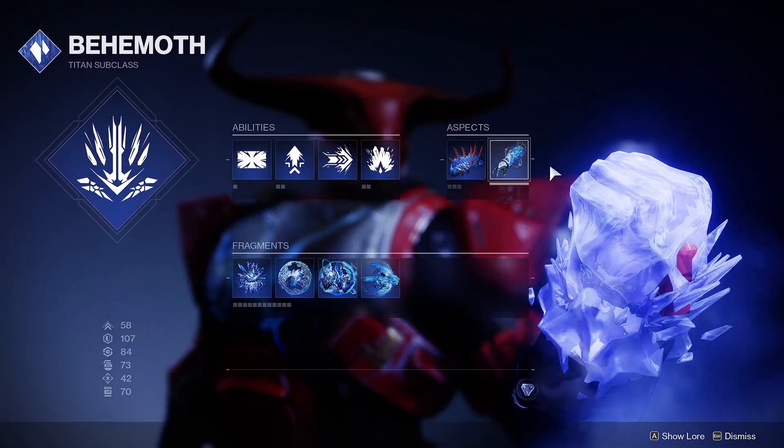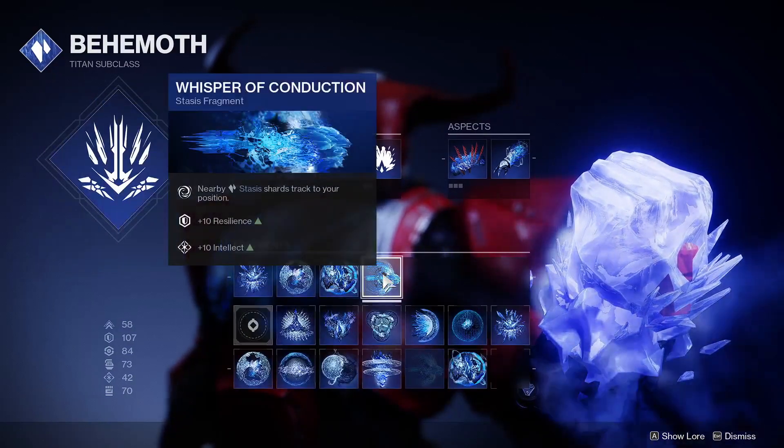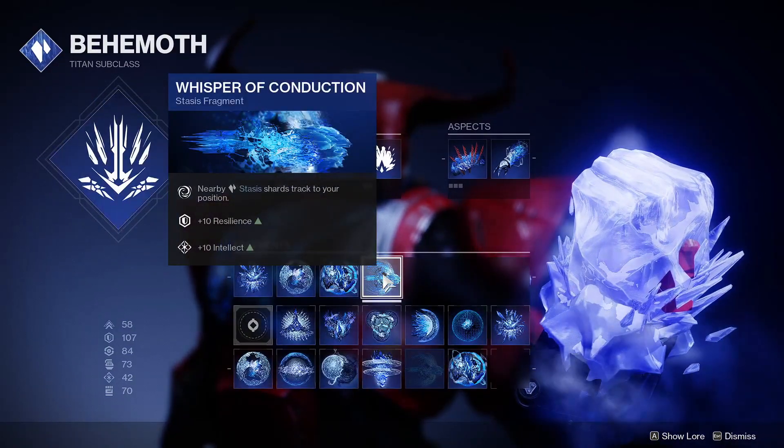Howl of the Storm and Tectonic Harvest will be the two aspects, and the fragments are Whisper of Shards, Chains, Rime, and either Fissures or Conduction. I personally use Conduction, but either is a good pick.